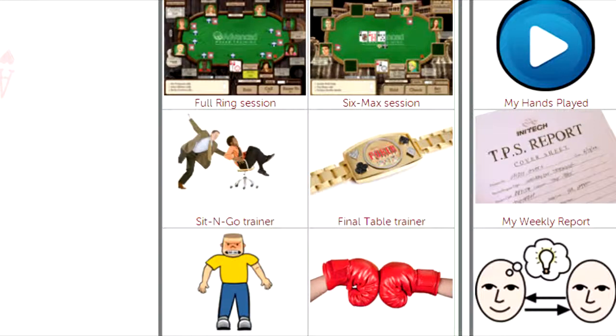The final table trainer is designed to simulate the last stages of a larger multi-table tournament. You are already at the final table, which means there are nine players remaining, the blinds and the antes will be high, the stack sizes are not always equal, and everyone is already in the money.